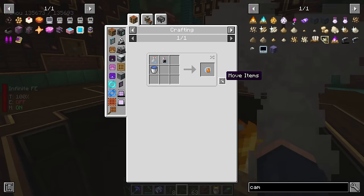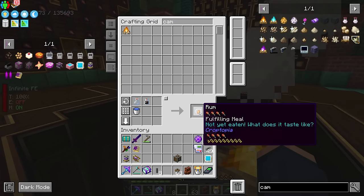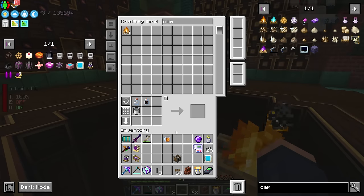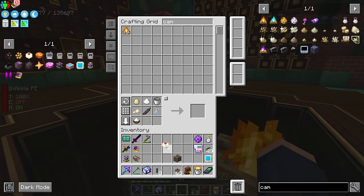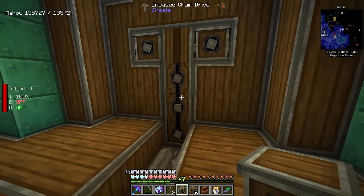Now we get to use all of this to make rum — one of my favorite alcohols, believe it or not. And then without further ado, we should be able to craft this cake. Lookie there. Now to be able to make the blaze cakes, I am going to need a crushing wheel, or you can use a pulverizer from Thermal. I do want to use the crushing wheel.